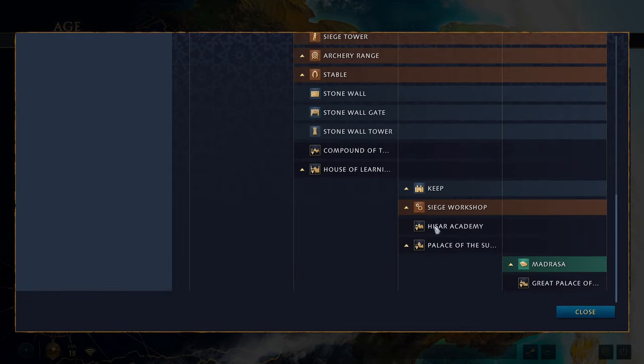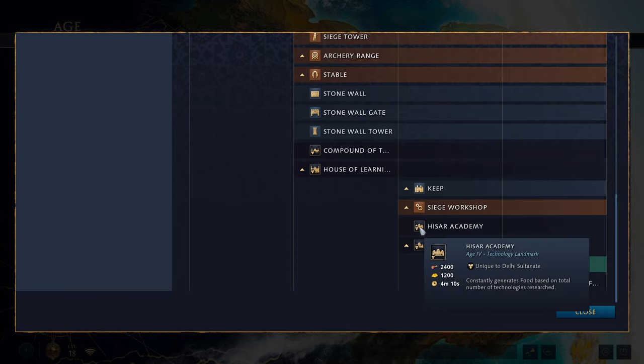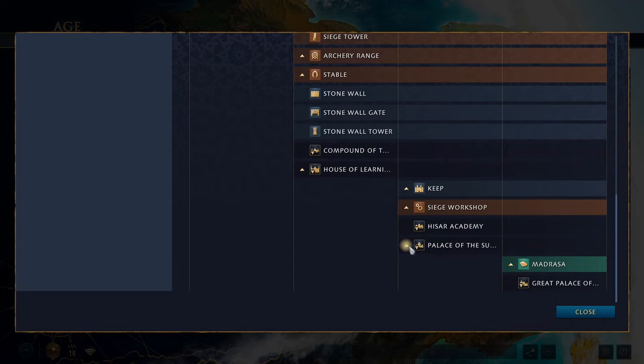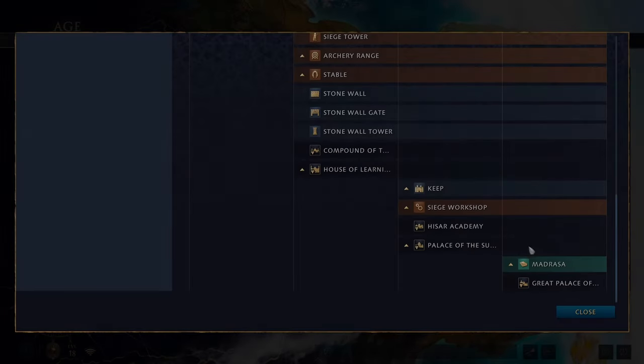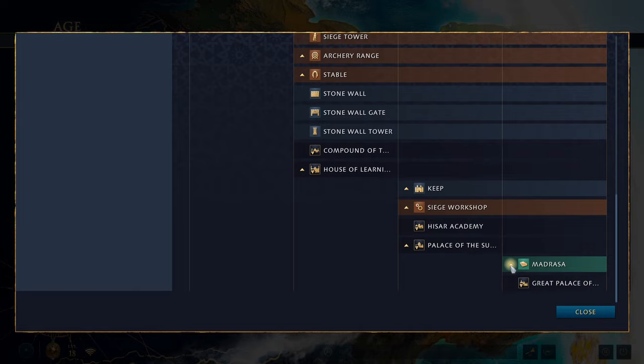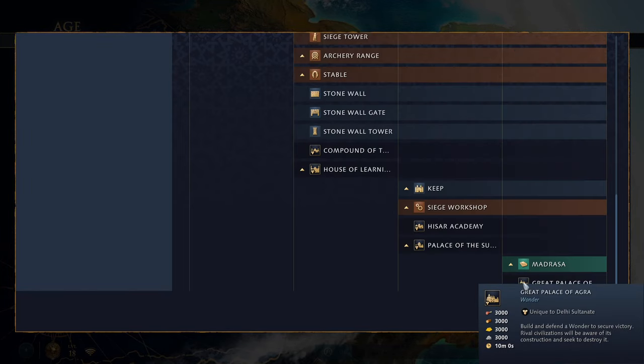Castle age landmarks: the Hissar Academy constantly generates food based on the total number of technologies researched — the more technologies, the more food. The other option is the Palace of the Sultan, which automatically produces tower war elephants; you can garrison up to four scholars in the landmark to increase production speed. In the imperial age you don't get a university as such — you get the Madrasa, which has the same upgrades as the university but no special unique upgrades for the Delhi Sultanate. Then you get their wonder, the Great Palace of Agra, which costs the usual 3000 of each resource.